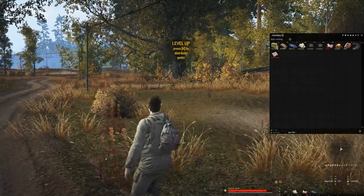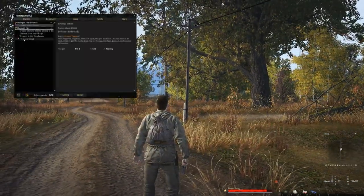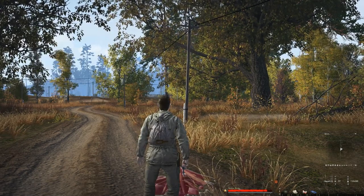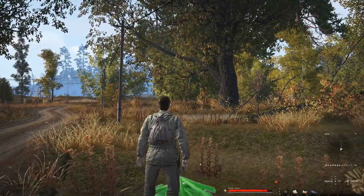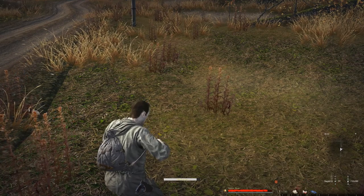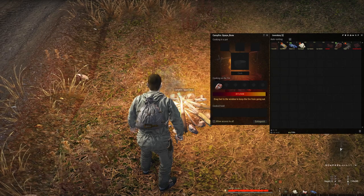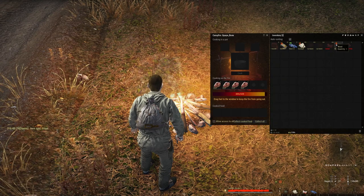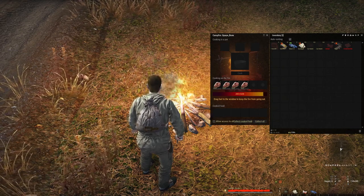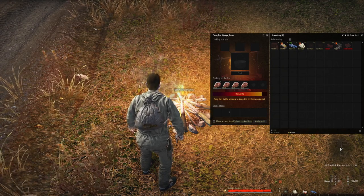Walking forward triggers new quests — there are invisible triggers, so by walking I hit 'Fry Some Meat,' which tells us to make a campfire and cook some meat. Click Kindle Fire and place it until it turns green, then make the campfire. Open the campfire with F — we don't have a cooking pot yet, so just drag and drop meat in. All the meat starts cooking and you can see the progression bar. Cooked food will automatically drop into the fire, and this campfire is private unless you click 'Allow Access to All.'